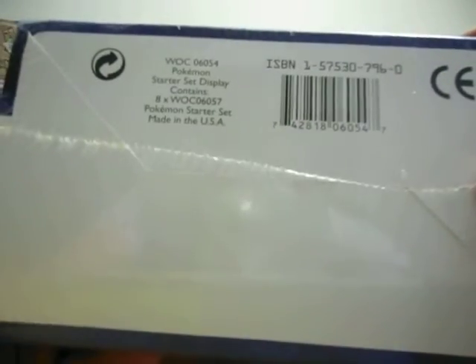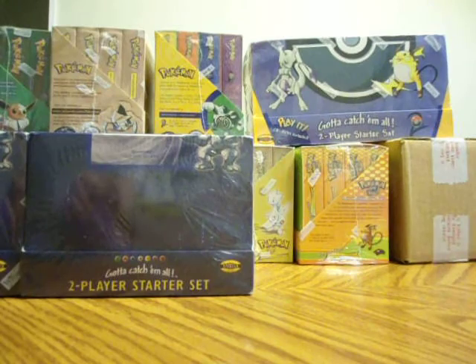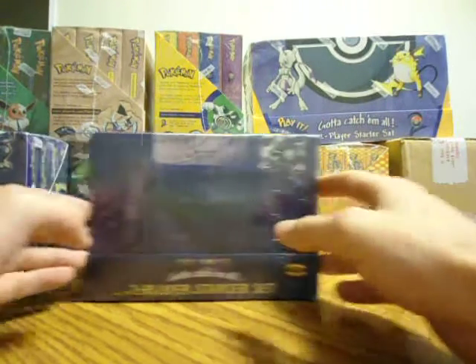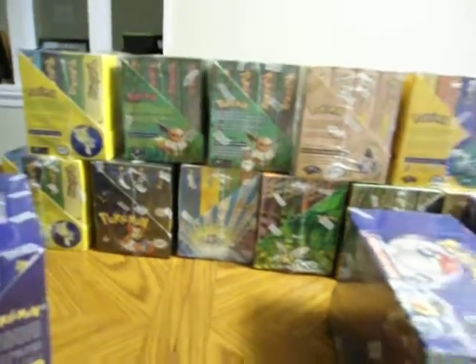If you have the red logo Fossil, Neo Genesis, Legendary, or Sky Ridge unopened displays, I would be interested in trading something fairly valuable for them, or even buying them straight out. This is pretty much my collection of those — I do have more, but these are all the different ones that I have.